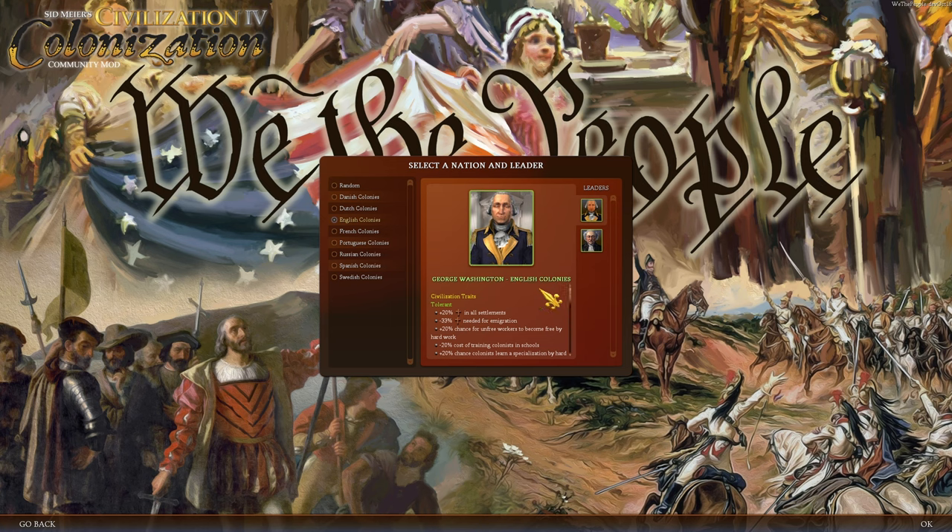We're going to go with George Washington of the English Colonies. We have 20% more cross production in all settlements, 33% less crosses needed for immigration, workers that are unfree have a 20% greater chance to become free by hard work, and training colonists is 20% cheaper. Our colonists also have a 20% greater chance to learn specialization by hard work, so we get more people faster.